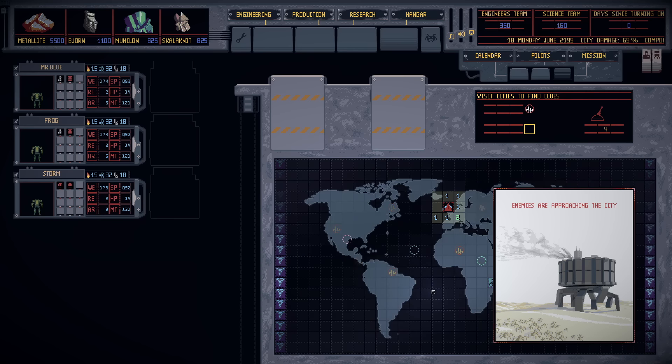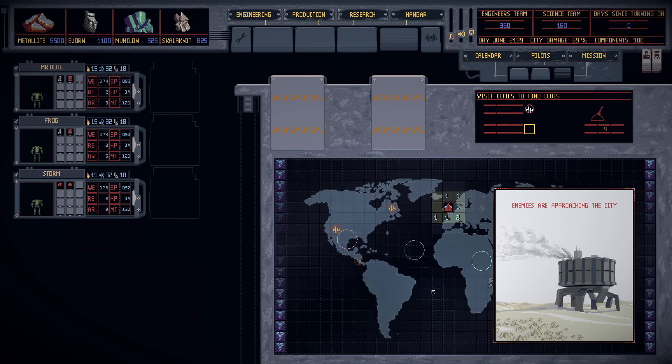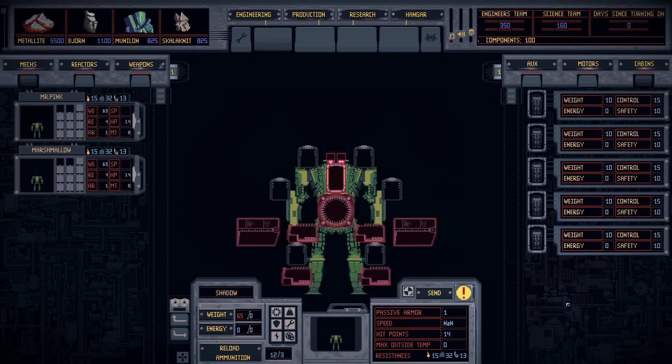No — first we need to build the mechs in the engineering department. Grab a mech off the shelf, plug it into my workshop, and there we go. This here is a mech — or rather, it's an exoskeleton that theoretically could become a mech if I was to engineer it properly. There are a lot of completely empty slots that we need to fill on this thing. Some of them are pretty simple — like, we need a cockpit so someone can be in the mech.